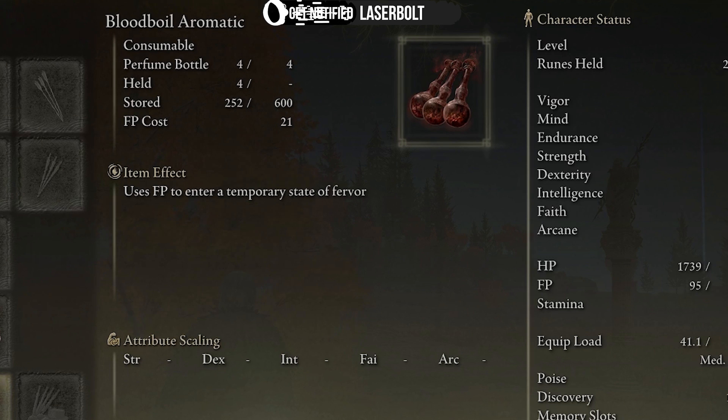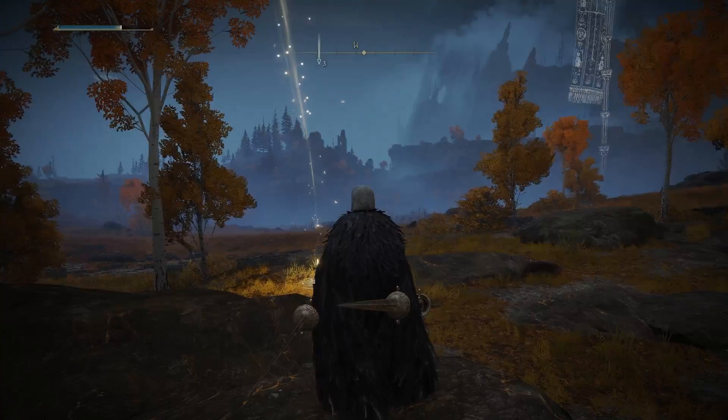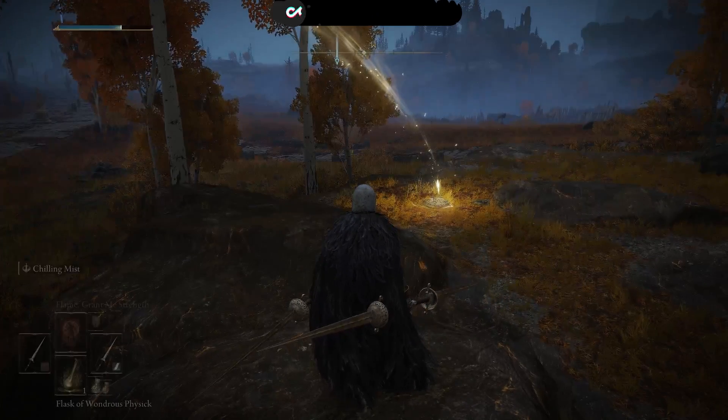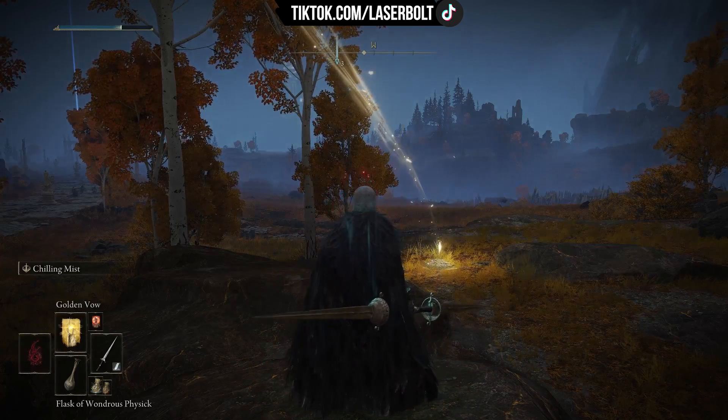The Blood Boil Aromatic is a consumable that takes away some HP to use, but for about 45 seconds you're going to be dealing a tremendous amount of damage. So how do we use this build? Take out your blades, drink the Flask of Wondrous Physick, then cast Golden Bow.